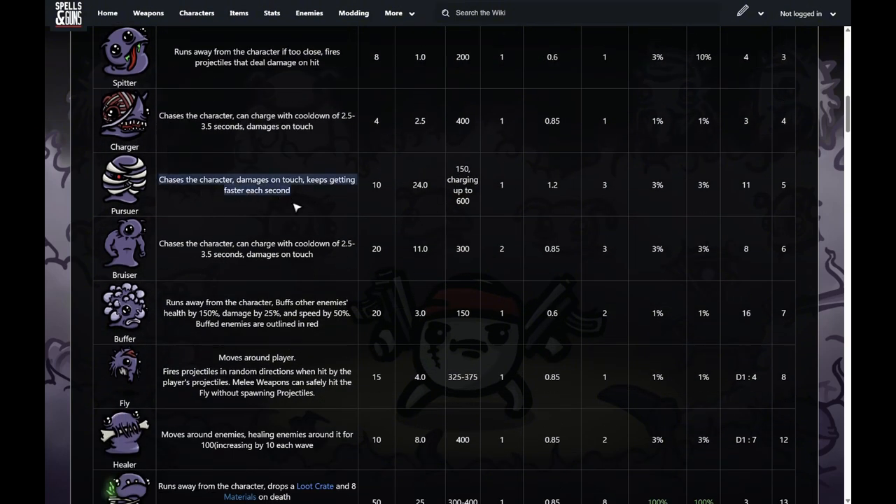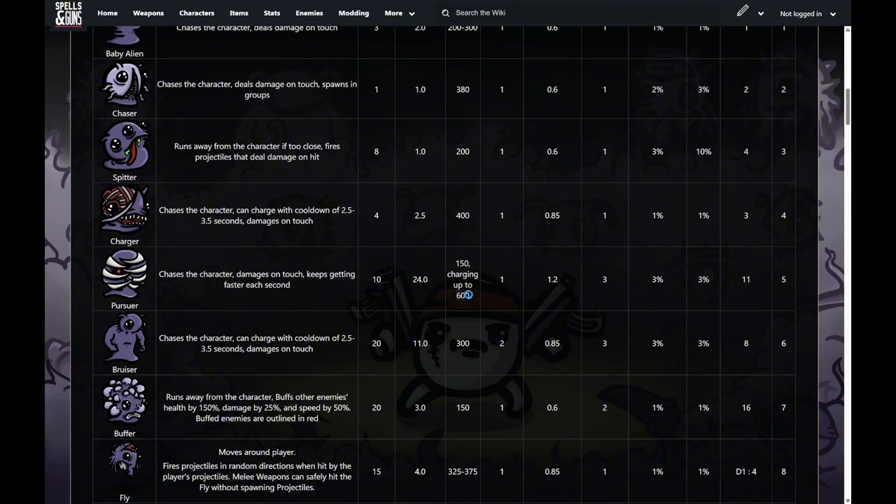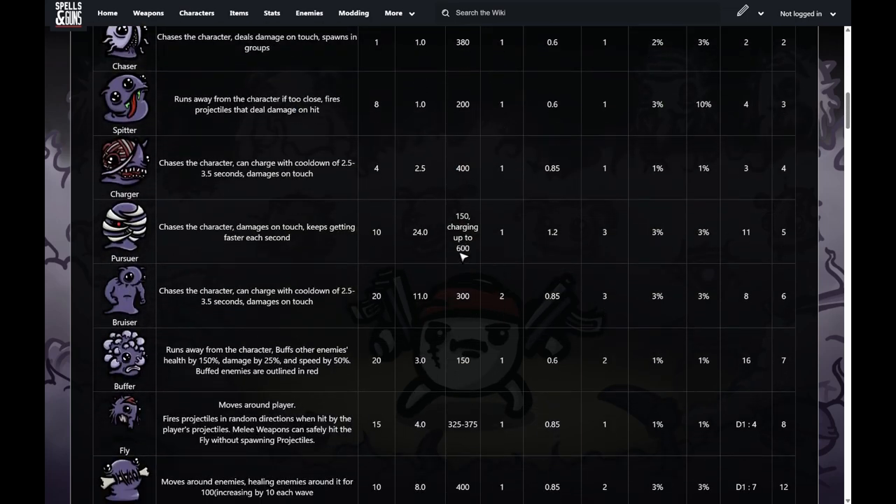The pursuer is basically the big boy chaser — very tanky. The speed ramps up significantly: they start out as nearly the slowest enemy but ramp up to 600 move speed, much higher than your base speed of 450. If you leave them alive too long or don't have knockback, they can catch up and kill you. The first wave they spawn is wave 11, where they already have 250 health. They're quite tanky and quite fast if you don't kill them in time, so you want enough damage by wave 11 to handle them.